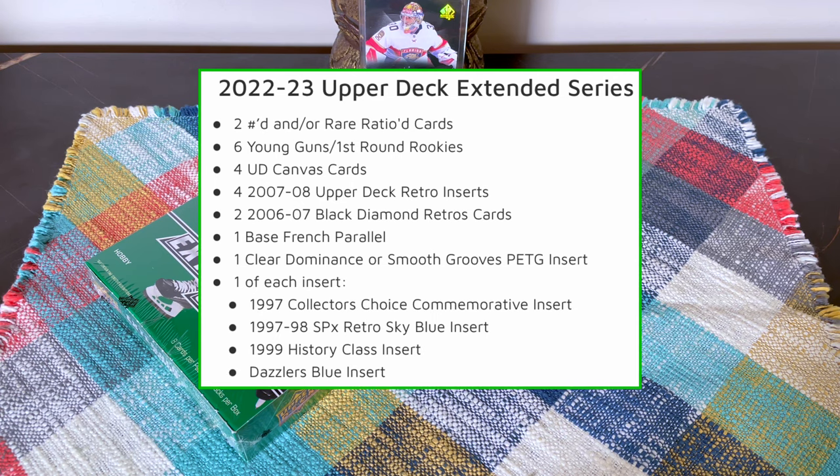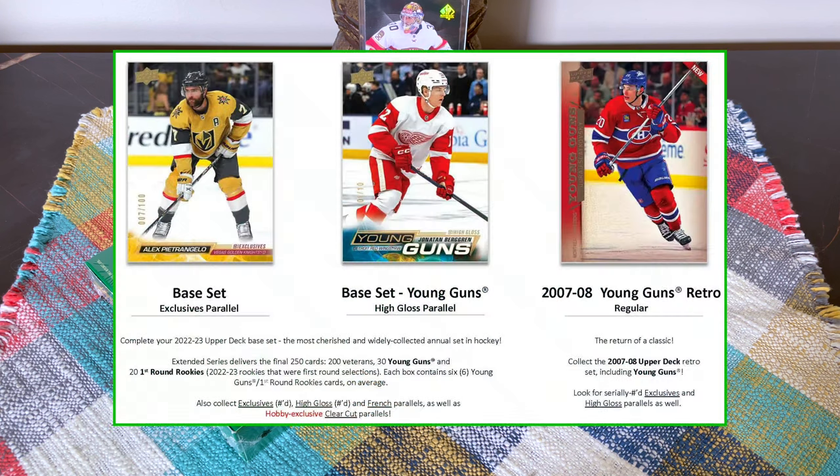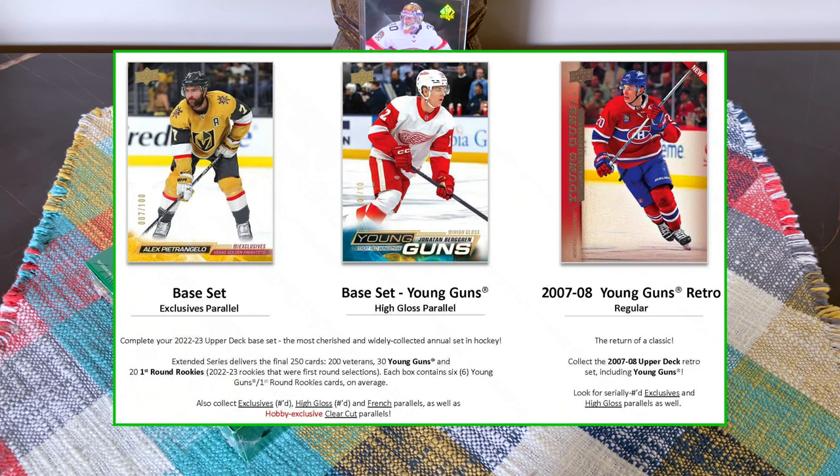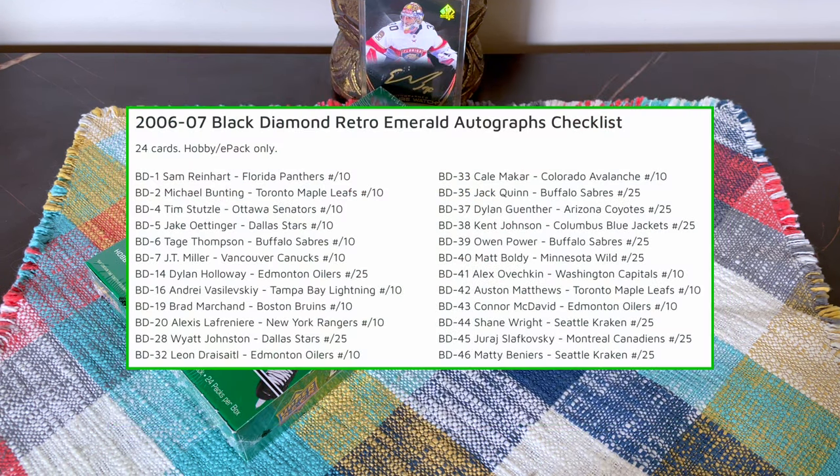You could pull a Nolan Powers, Leskosek, or similar. Also expect four Upper Deck Canvas cards, four to seven '08 Upper Deck Retro cards, two of the '06-07 Black Diamond Retros, one base French parallel, one Clear Dominance or Smooth Grooves, and one each of the '97 Collector's Choice, '97 SPX Retros, '99 Retro History Class, and Blue Dazzlers. Look for the '07-08 Retro Young Guns and '06-07 Black Diamond Rookie Gems.